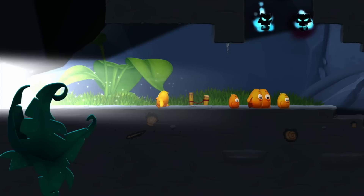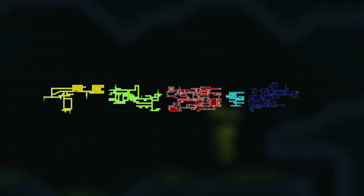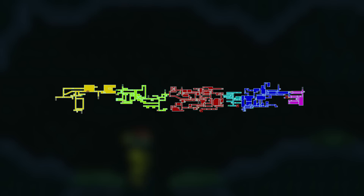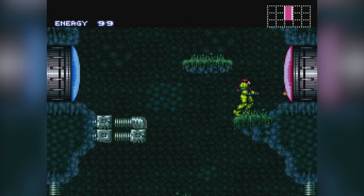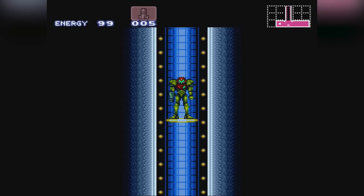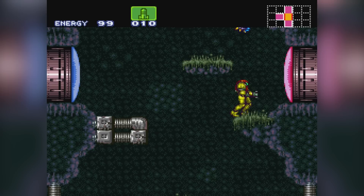Before I get to that, let me define a metroidvania. Back in the day, most games were split up into levels and they followed one after the other in order. Then games like Metroid came along, squished all the levels together into one contiguous world map, and jumbled up the order. This means that during your adventure you might come across a door that you can't access yet, until you unlock a new item that will let you through, so now you have to retrace your steps to get back to that obstacle and bypass it.